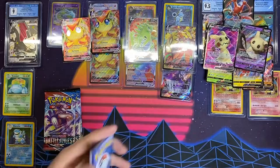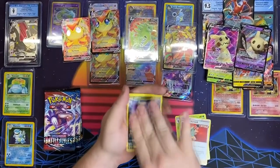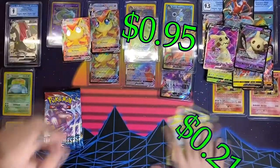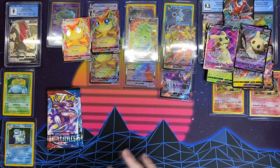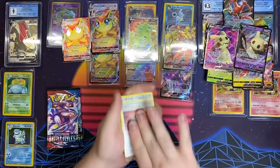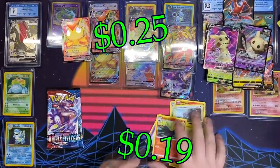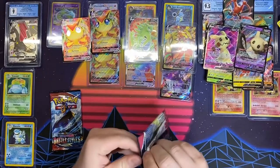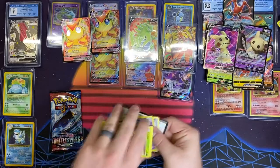So for my next video, I actually managed to get a hold of some Vivid Voltage, and I'm actually pretty excited about it. If I can pull the Pikachu — the fat boy Pikachu — I will be one happy man. That would be so cool. It's really looking like we're not going to find our boy here.